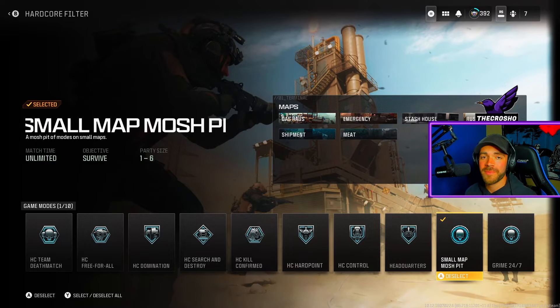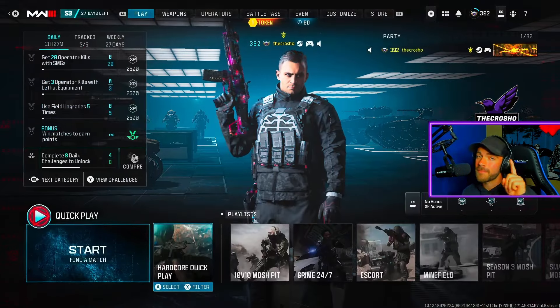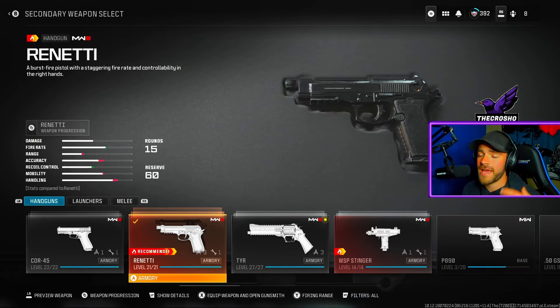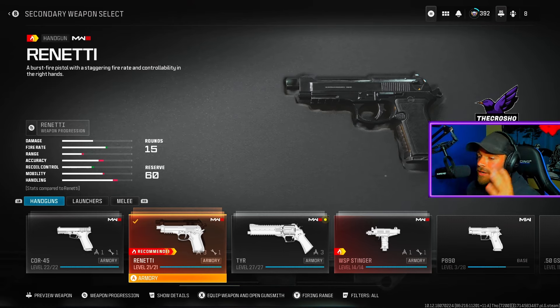I recommend playing Hardcore Spawn at Mosh Pit. You can play whatever game mode you want, but that's up to you. In regards to the class setup, to make this super simple, you need to use a recommended weapon. That's denoted by the fire symbol right above the gun name — it says 'recommended weapon.' Technically you can use any recommended weapon that has an Akimbo attachment, but to make things easy, just use a handgun.